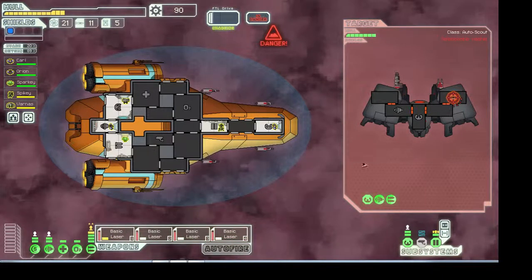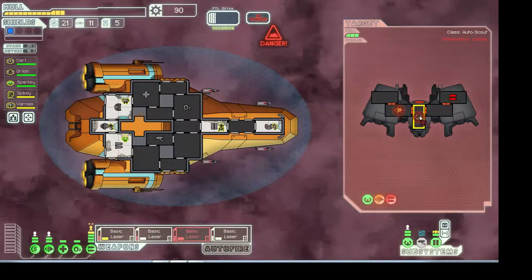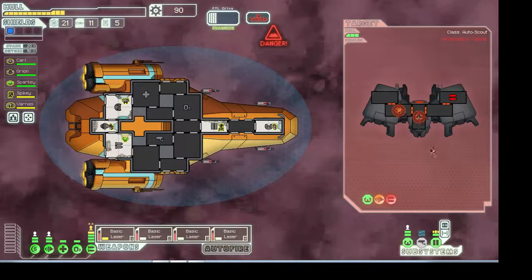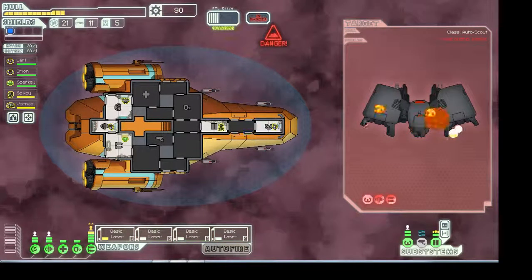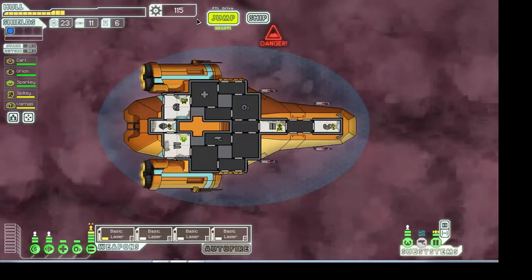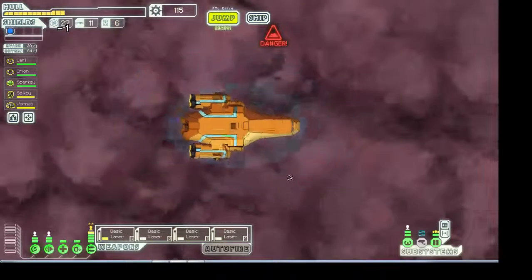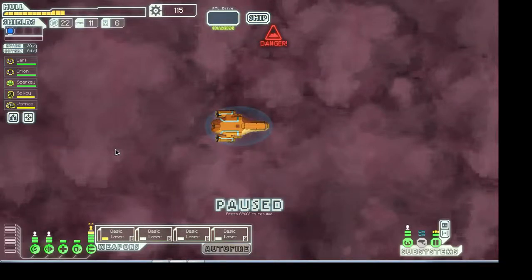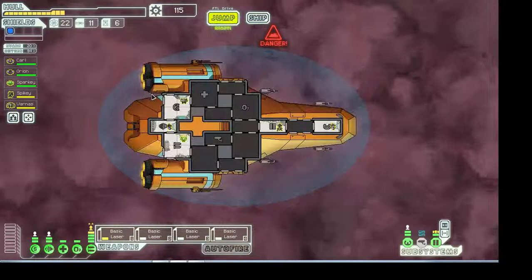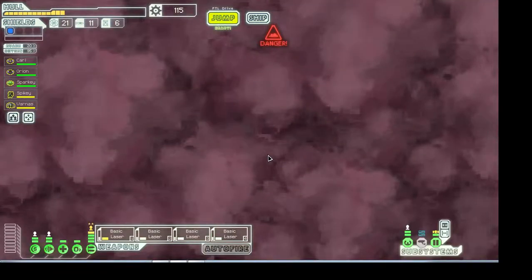Let's target that, then target the weapons, then target the engines, and now piloting — just blow everything up. Charge the weapons and fire. Yes! Alright, good. Got some money. Next star — let's stay in the nebula because you can visit a lot of star systems. It's kind of like the infinite space mod a little bit. Nothing here though — that's boring. Lame.